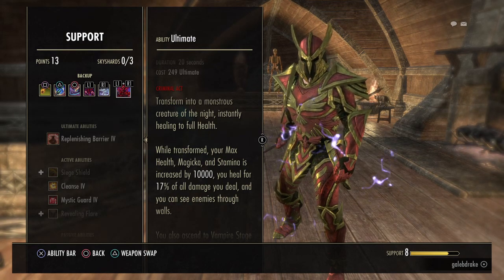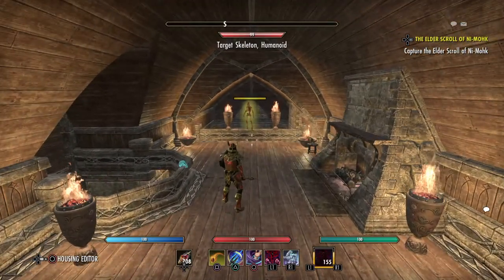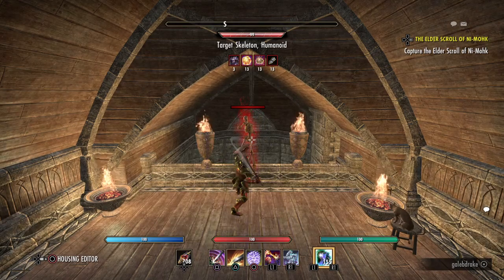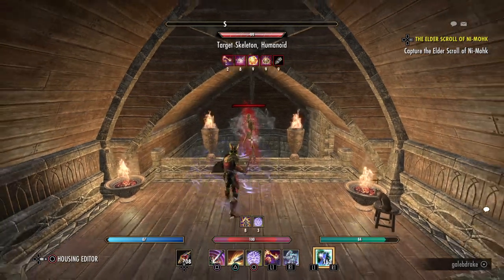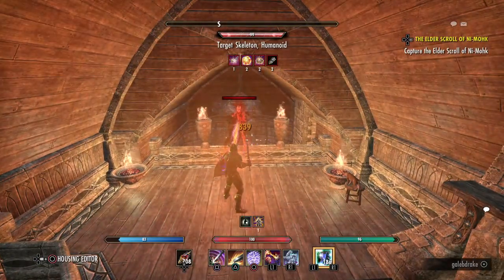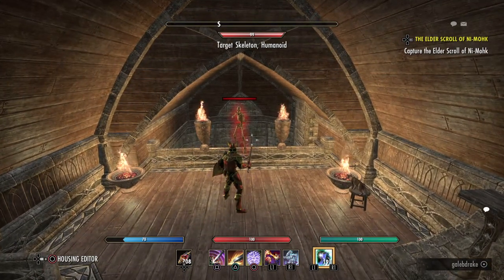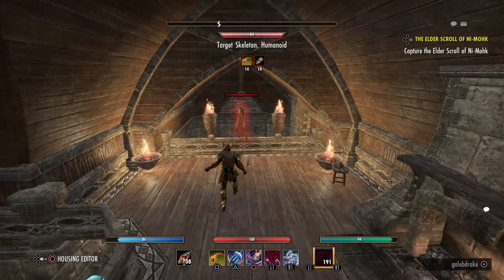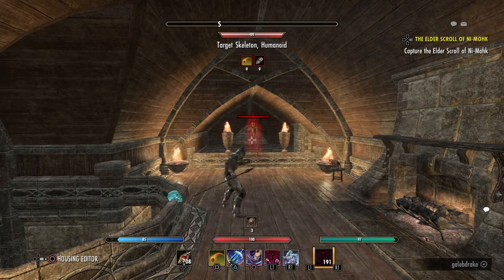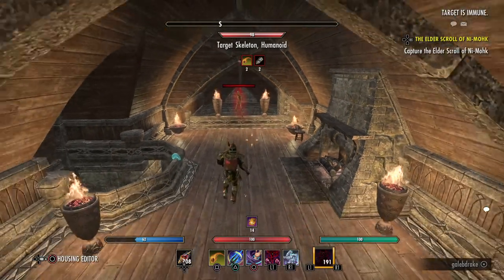The new Vampire ultimate increases your Health, Magicka and Stamina by 10k, and then whatever bonuses apply to you on top of that. So basically on the Front Bar you do your taunt, your Heroic Slash, you've got a shield available, and then activate your Drain — but be certain when you use it because it does take time, and as soon as you block you can break it. On the Back Bar you've got your range taunt, you can also block using Magicka instead of Stamina, you've got your range interrupt, you can range CC, and once you're closer you can use your hard CC.